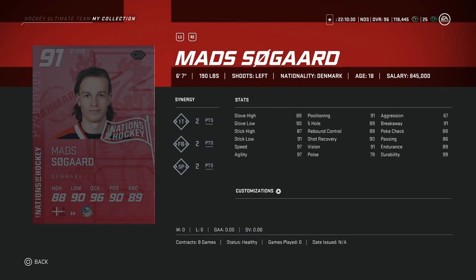Then we've got the 6'7" Mads Sogard — a potential new high-end goalie. His height puts him into the upper echelon of goaltenders. His glove high is only 88 and his positioning is only 91. His aggression is way down at 67. The aggression and height match the meta build you want in NHL 20. His synergies are 1T, FB, and SP, and his speed is 97 as well as his agility. Shot recovery at 90 is good for rebounds, but that glove high is really tough given how many players have 99 accuracy on wrist shots and slap shots. I have a feeling this card will not do well, but please let me know if he ends up being good.